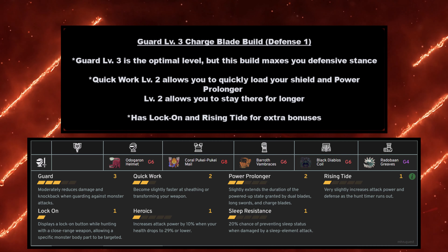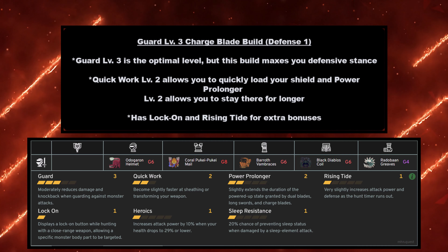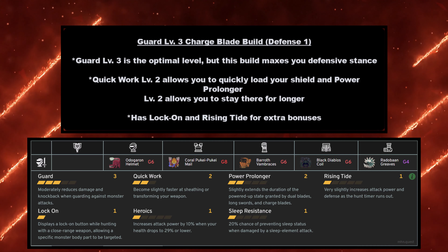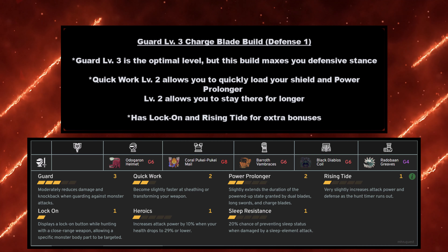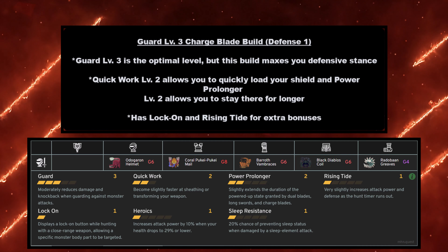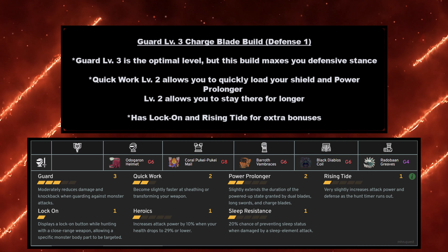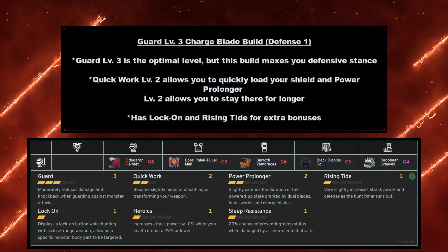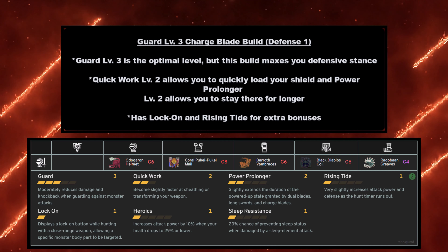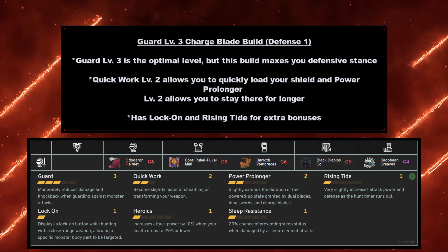Next up we have a balanced Charge Blade build: Guard level 3 and Offensive Guard level 3. Guard level 3 is the optimal guard level, and Offensive Guard level 3 gives a nice complement — Burst level 2 provides extra damage boosts. This build also has Lock-On and Part Breaker level 1 as a bonus. You get two attack boosts additive and something that procs with Guard at the same time. This build allows you to be both offensive and defensive and lets you use your shield very effectively, though it's not a very aggressive build — it's half and half, the best of both worlds.